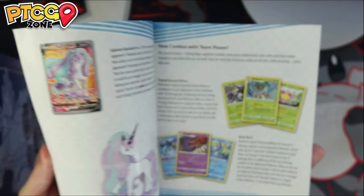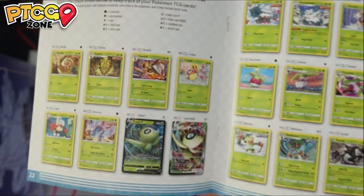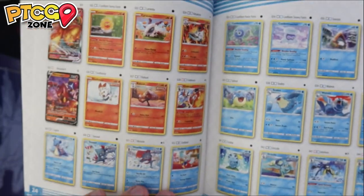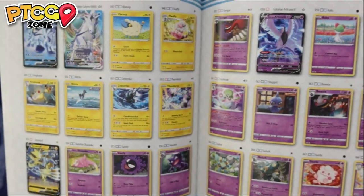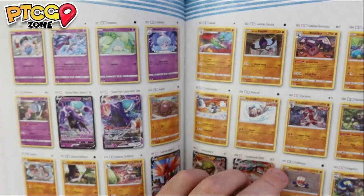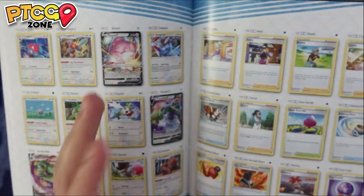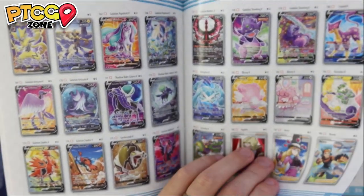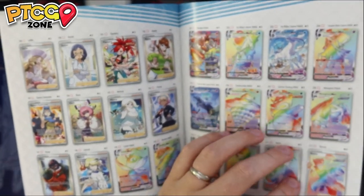It comes with a set manual, which breaks down some of the cards in the set and gives you an idea of what combinations go together well. If you go towards the back, they have the entire set list in this book. We can see Celebi, Blaziken V and VMAX, Volcanion, Ice Rider, Zoroark, Articuno, Sandaconda, Shadow Riders, Moltres, Slowbro, Metagross — plenty of incredible cards. And towards the back, look at all these Alt Art and Full Art cards — absolutely insane.